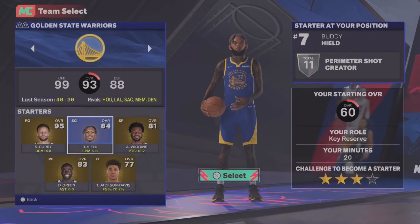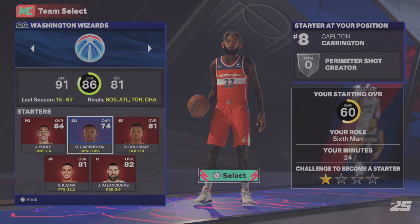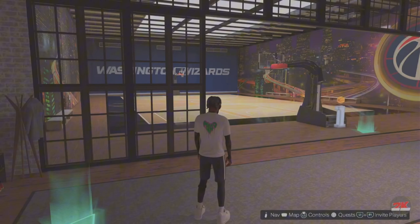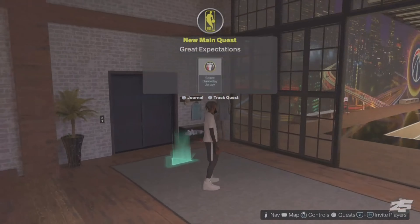In my opinion this might be the greatest VC glitch 2K has ever given out, and I'm about to show you right now. As you can see, I made a mid-range slasher — it doesn't matter what team you put them on. Please do not make this player a rebuild, because this player will get deleted. From here, start your NBA journey, talk to Donna, go through the cut scenes, then skateboard over to the NBA arena.